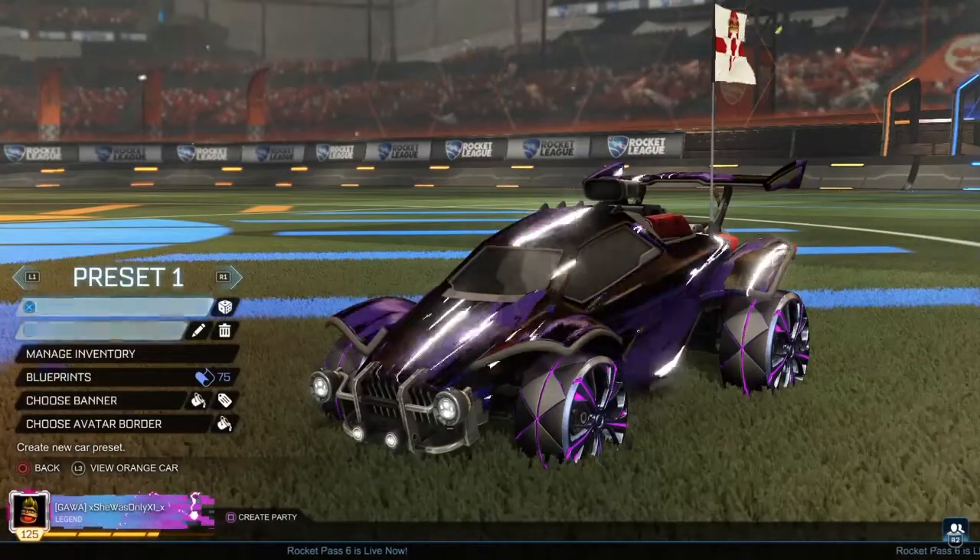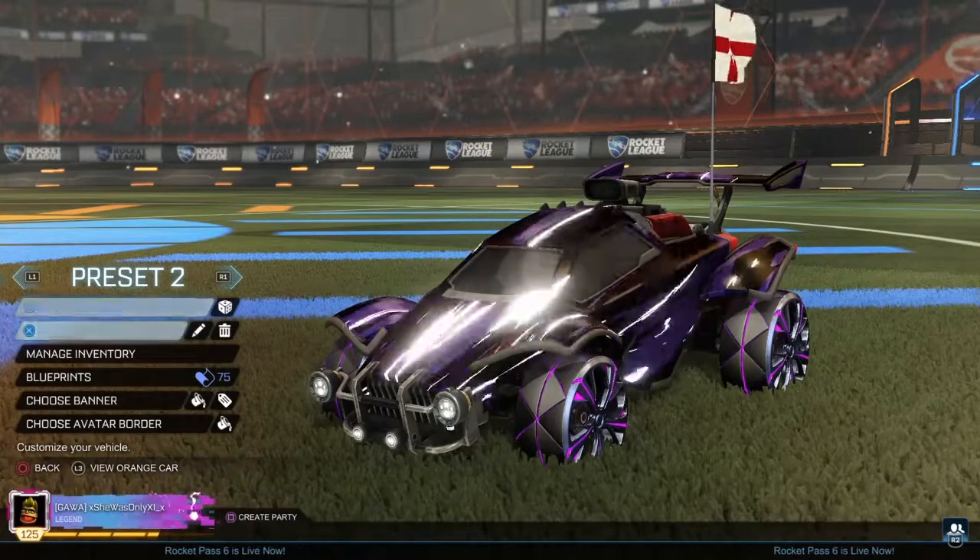Head straight to your garage, make a new preset, create a new preset, then go to Customize Car.